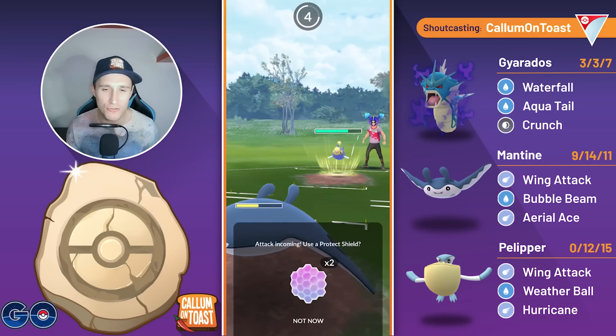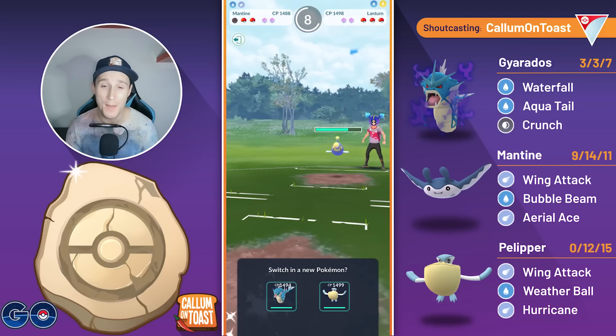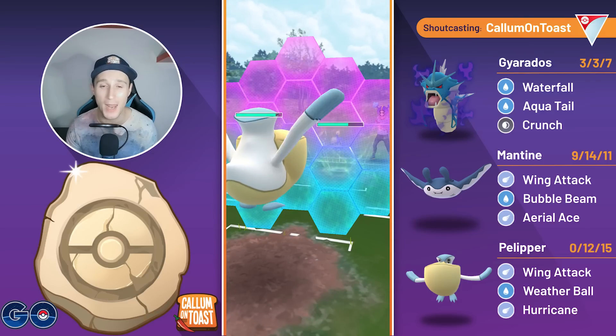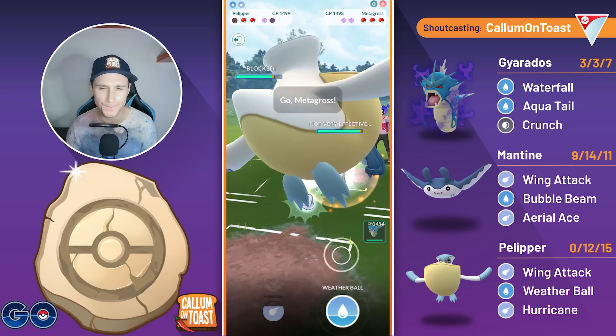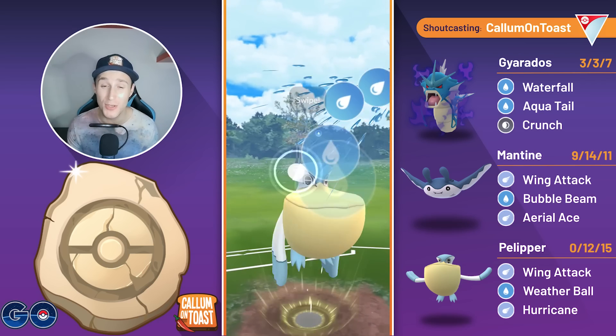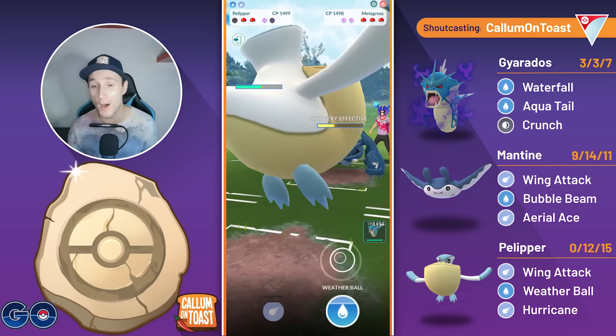Now, if I was running Dragon Breath on Gyarados, then I'd actually be pretty happy with this scenario because I would be able to output a lot of damage with my fast move pressure, but unfortunately whilst I'm running Waterfall, there's not a lot we can do. So I come in with my Pelipper, going to use the shield here, and the opponent does full send the Thunderbolt there, and they swap into a Metagross. What I should do here is just farm to 100 energy, then swap into my Shadow Gyarados and go for a full farm down, but I don't. I end up throwing a Weather Ball.